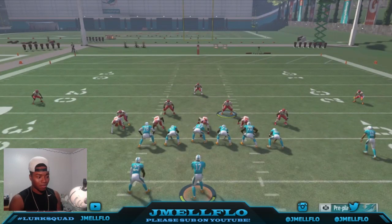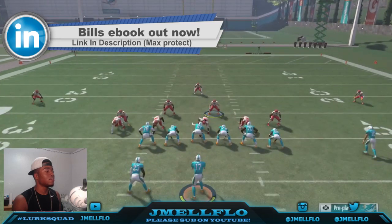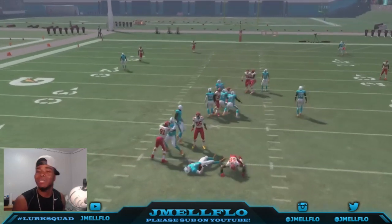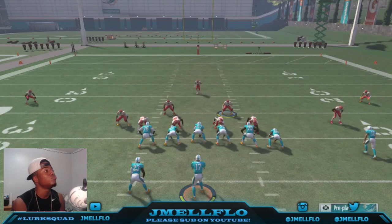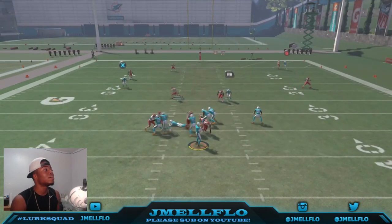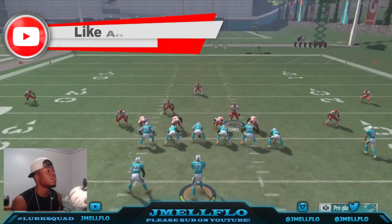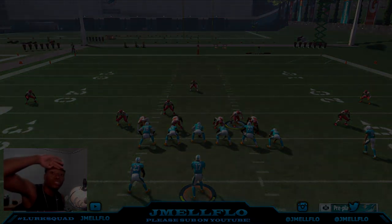It might be vulnerable against a running back block. Let's try max protect — yeah, that's usually what happens. I don't think it's the most consistent against a running back block, but even with max protection it's still coming through sometimes. You're forcing them to do that, and the coverage you've got in the field is solid with this blitz. Until then, it's your boy JmailFlow, aka Mr. Let's Get It, let's go.